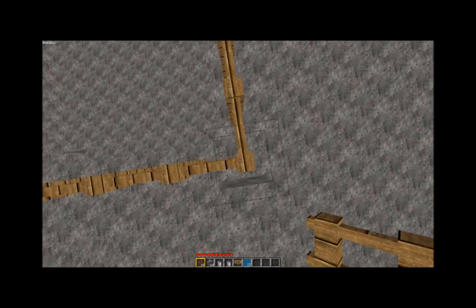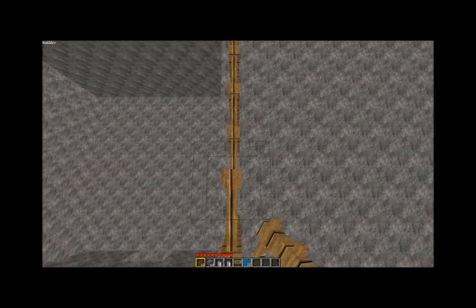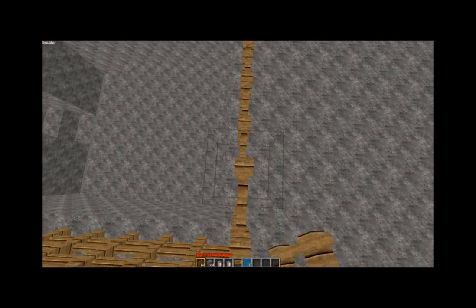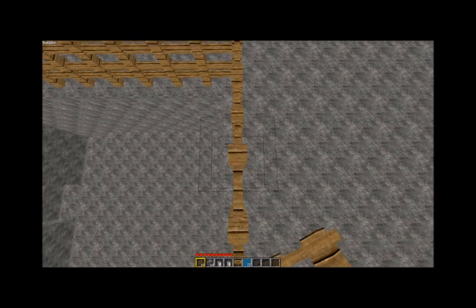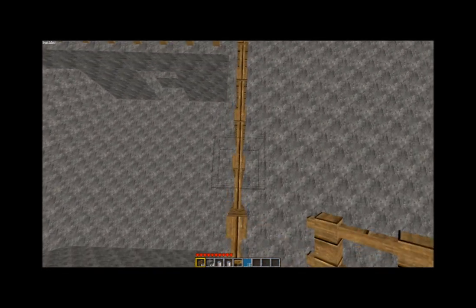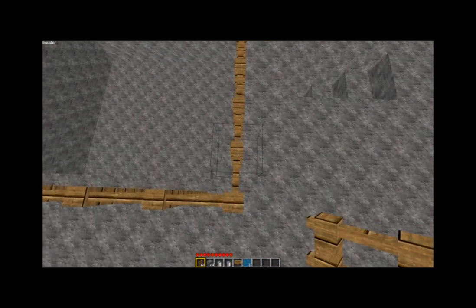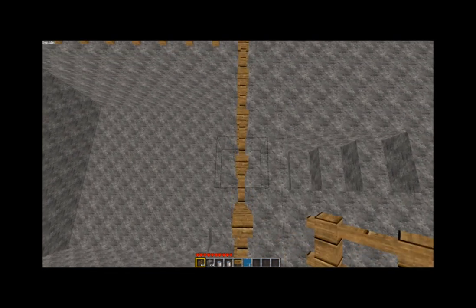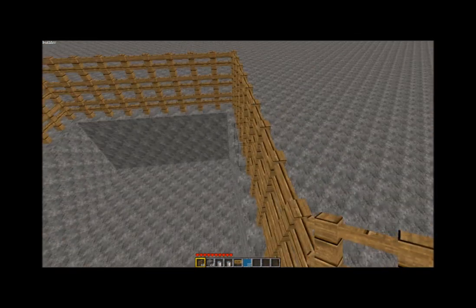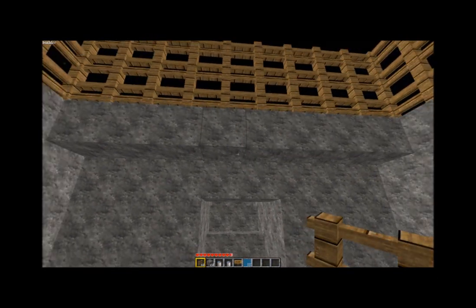I'm going to go three high with my fence so that it makes it easier in the long run. I think this is a pretty good design — obviously, because I did it. But not only that, you can have a nice little chicken farm where you can see your chickens. You can place glass or anything around if you like. I don't mind the look of the fences, especially now that we can stack them. So let's drop down and start on the next bit.